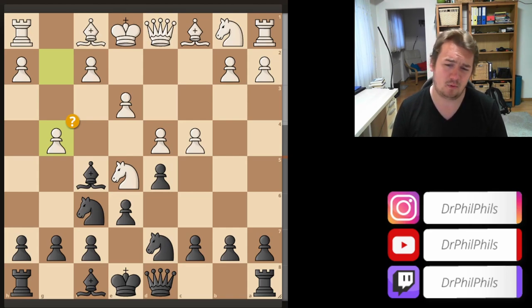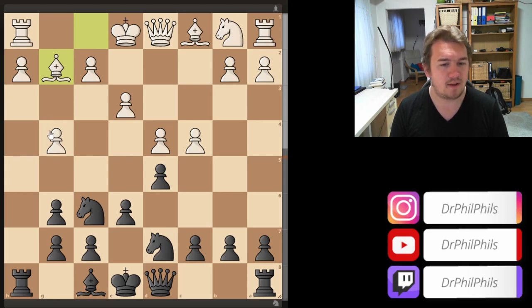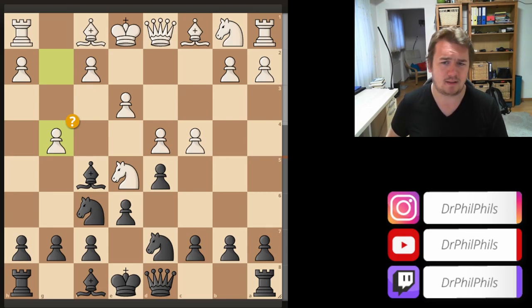The idea behind the move — which my opponent explained after the game — is if I just go back, then he takes the bishop, h-pawn takes, and then bishop g2. The pawn is defended, he has nice pressure against my center, and the knight maybe comes in. He wanted to play this position, which I still think is a little bit better for black. But the problem is there are already tactics in the position on the sixth move, which shows this is not theory and it's not a great system.